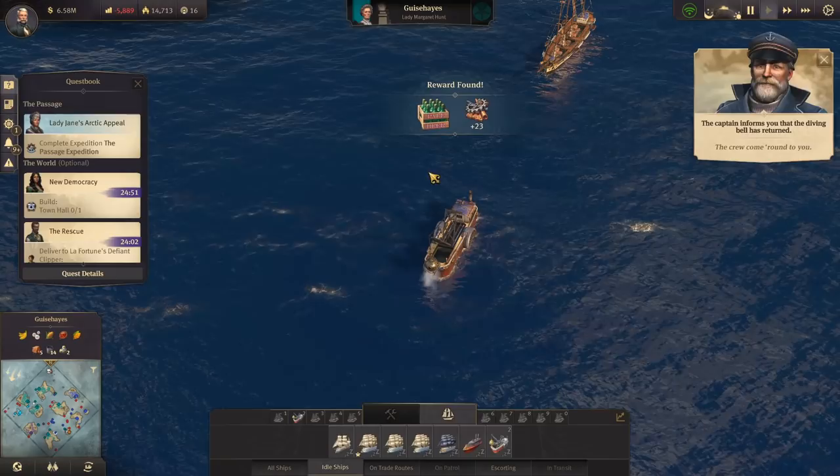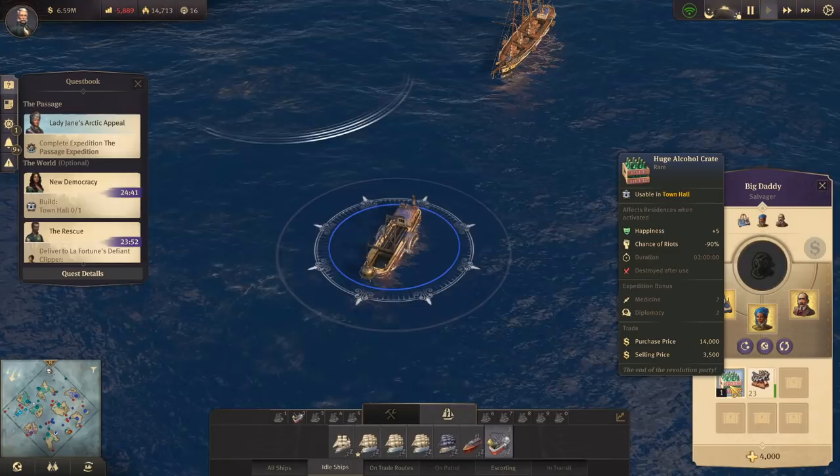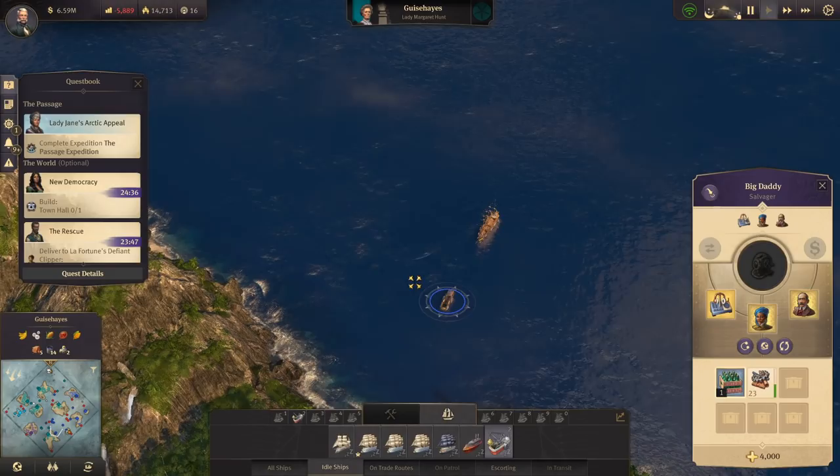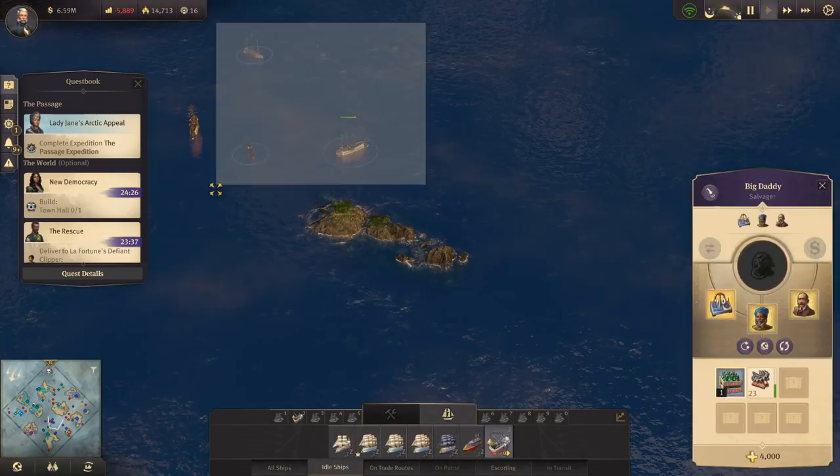In the next episode we could finally focus on growing the population. Let's dive and see what we get. That was it — a huge alcohol crate. That was Isabella Sarmento's big hidden-away treasure. With all our legendary items, I'm really disappointed — that was a legendary map and it was garbage.